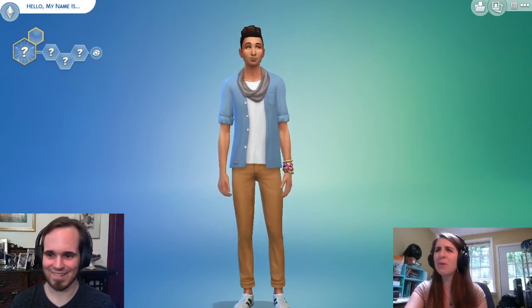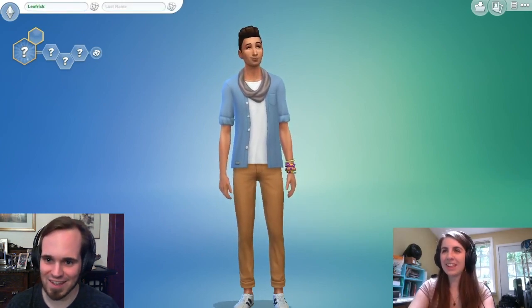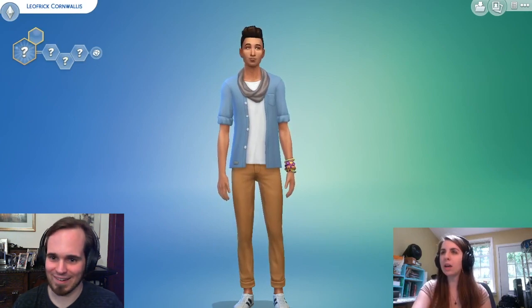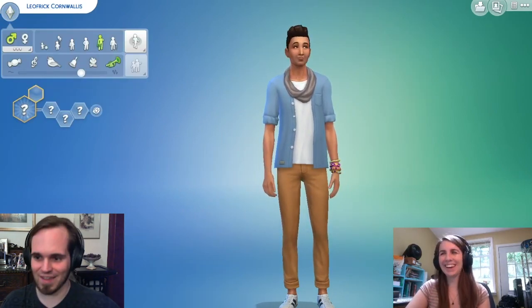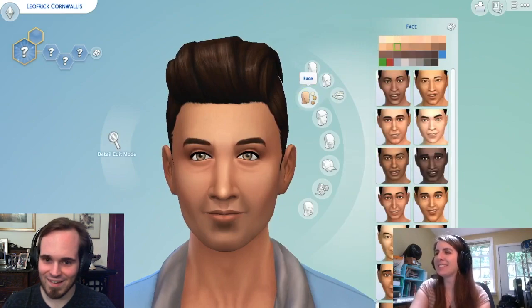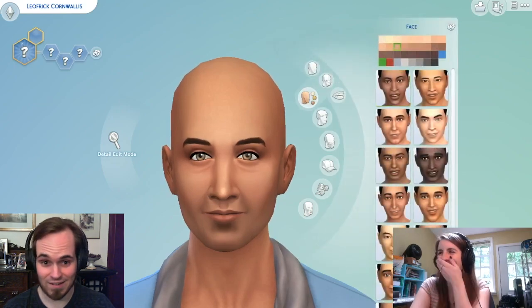Is Leo Frick one name? Leo Frick — L-E-O-F-R-I-C-K — Cornwallis. I already like him. He is a 41-year-old male human bandit. He has a bald head and green eyes. I hate a bald head. Listen, go with me on this bald head — you're going to love the way he looks. He has soft white skin. Can you get rid of his five o'clock shadow? I want him to be a perfectly smooth egg.